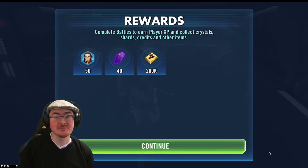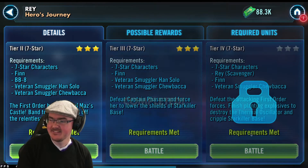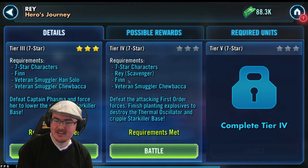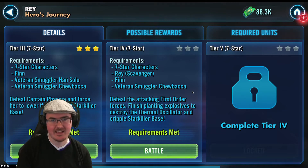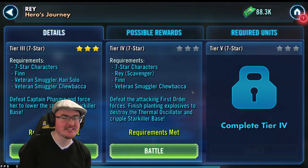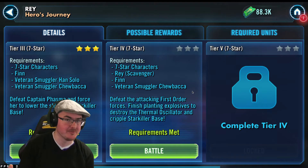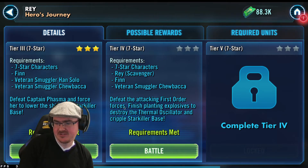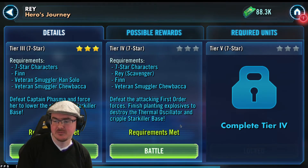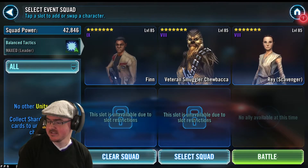Anyone who properly gears up these characters won't struggle as much as I did there — I was really going under-gear, so yeah, that was harder. Tier four: we've got Rey Scav, Finn, and Veteran Smuggler Chewbacca. I agree with what was said at release — they did drop the ball not doing what we should have seen for tier four. Anyway: 'Defeat the attacking First Order forces, finish planting explosives to destroy the thermal oscillator and cripple Starkiller Base.' We've got the right team, let's go.